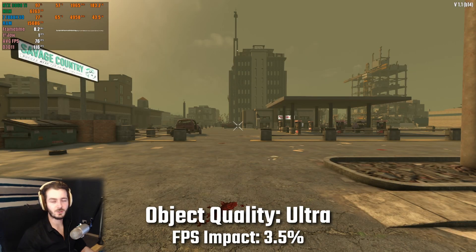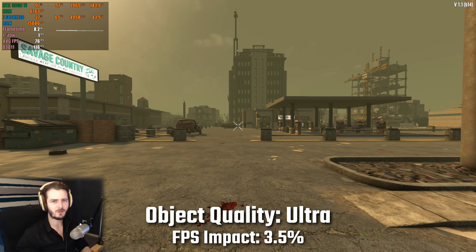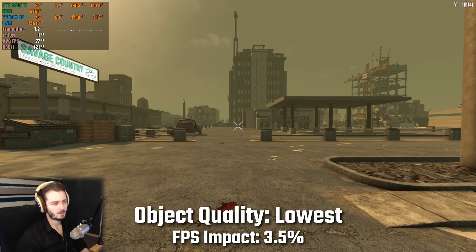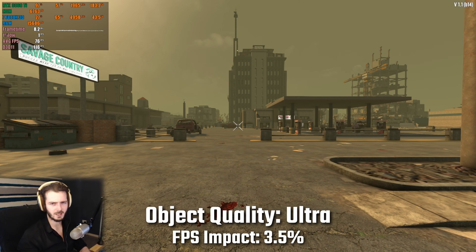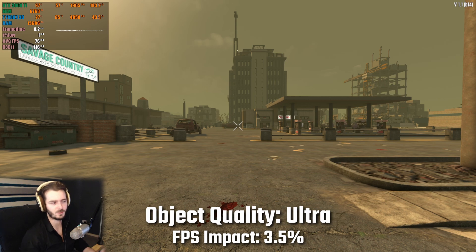I changed location to show you the next setting, which is object quality. Having this set to ultra compared to lowest I saw an fps decrease of around 3.5%, though I would say leave this one at medium at least if you can. This setting reduces the render distance of all lootable items, miscellaneous items, and cars, so you definitely want to have it a little higher than low — otherwise finding loot becomes more tedious as you won't be able to see where it is as easily.